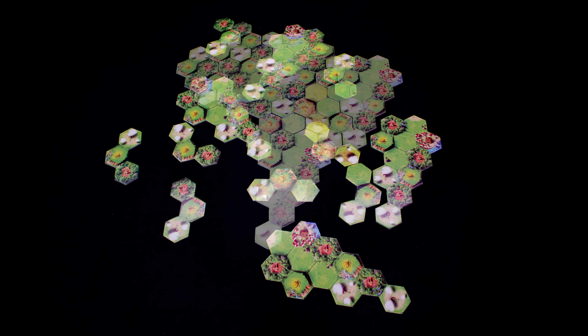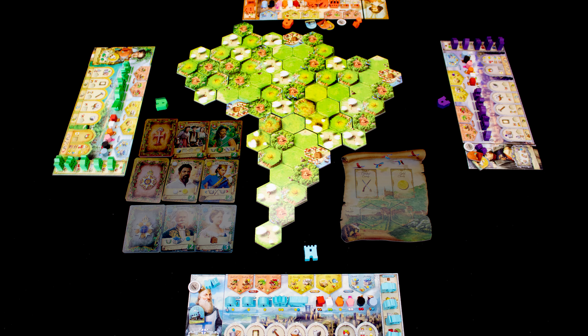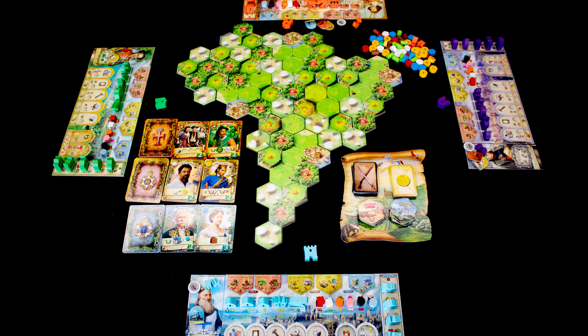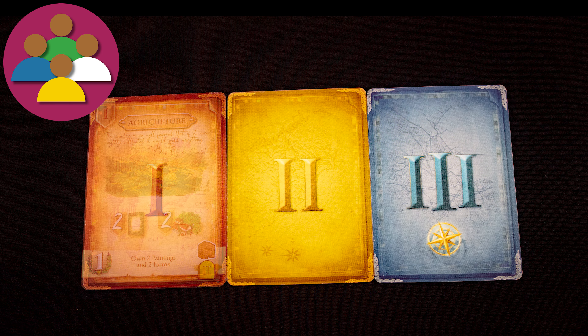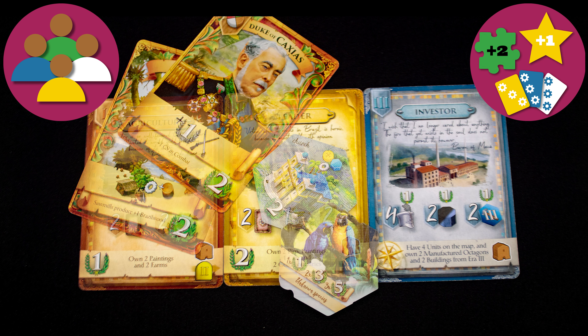The vast Amazon and its surrounding lands is not yet a nation state, but many colonial powers are invested in its future, as are the locals. Can you guide the creation of Brazil? The game ends shortly after one player has completed a goal from each of the three eras in sequence. The winner is the player with the most points at that time.